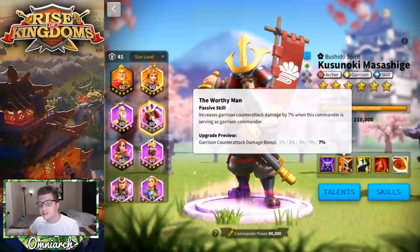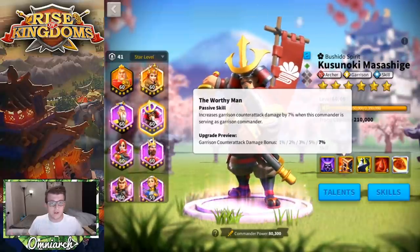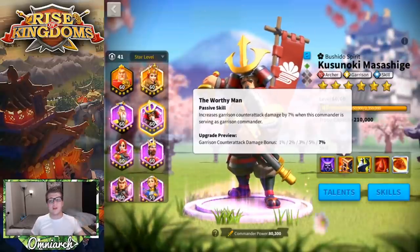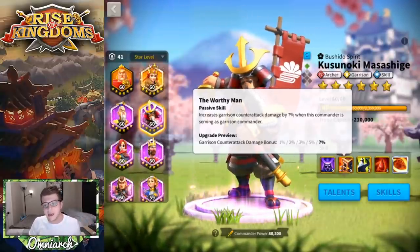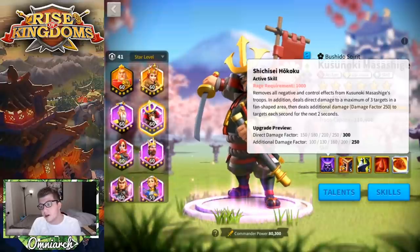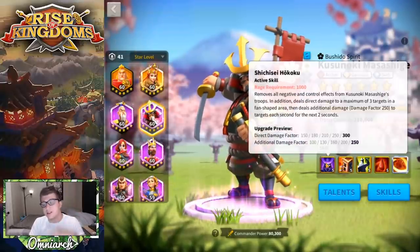His second skill, 'The Worthy Man,' increases garrison counter-attack damage by 7% when serving as garrison commander. This is pretty straightforward — if he's on your wall or in a flag, it increases counter-attack damage across the board. It's worth noting that the first skill is much better, so you should bring him to five skill points on that first skill before moving to the second star.